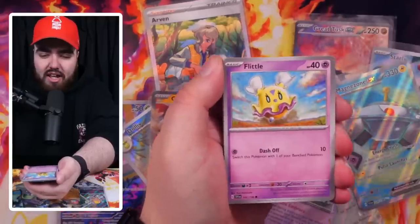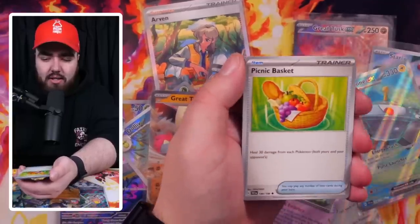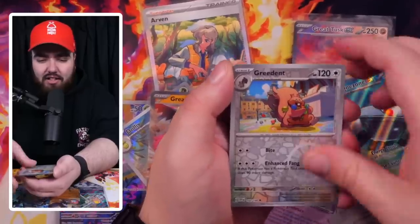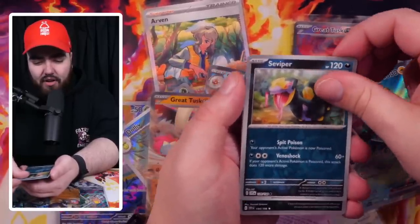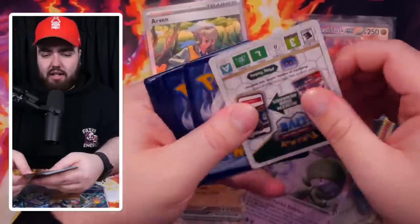We've got Starly, Flittle, Shroomish, Mankey, Pachirisu. This booster box could have had like 10 packs in it and I'd have been satisfied. Next pack: Greedent, Survivor, and a Kingambit again. I feel like you could pull every holo in one booster box — I don't mind that at all, I like that a lot.